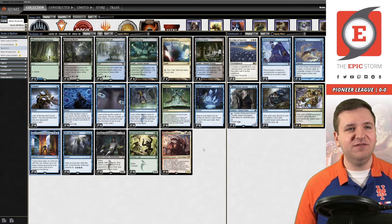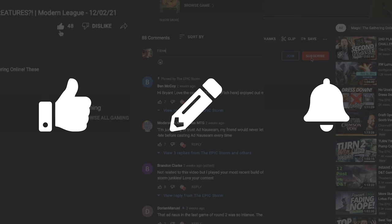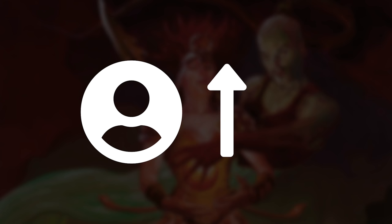That's the deck tech. We are casting Neoform, putting an elder dragon onto the battlefield, and looking to take a whole bunch of extra turns. That is the point of this deck — this is Pioneer Neoform. See you in match number one. If you enjoyed this video, make sure to click that like button, leave a comment, and subscribe.